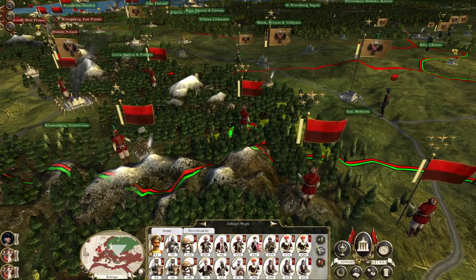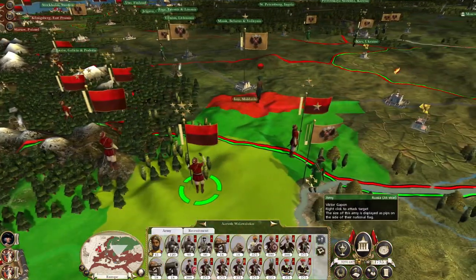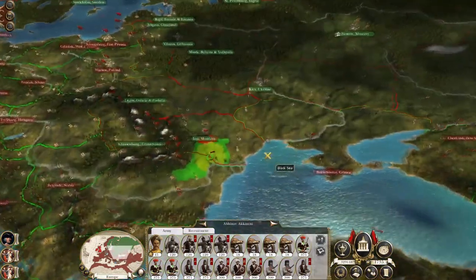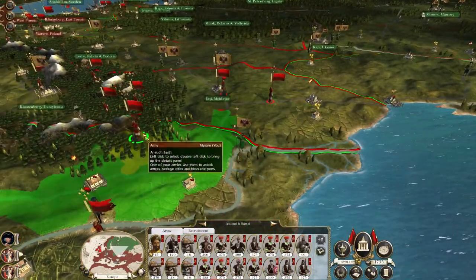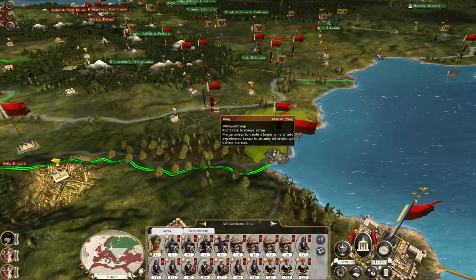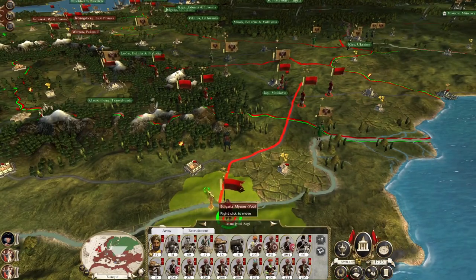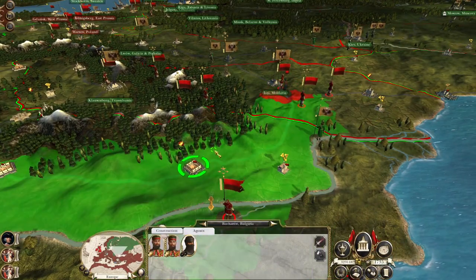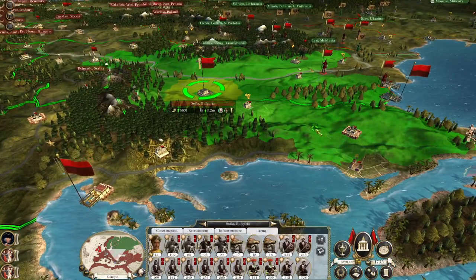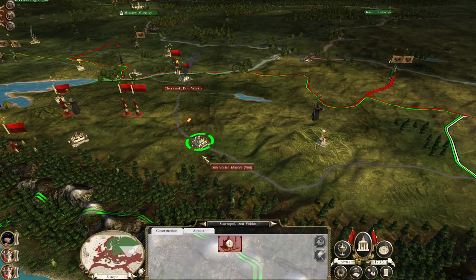We managed to defeat both those units and destroy three and a half thousand of their men. They retreated the way we wanted them to. You men replenish — you men advance. You men put Iasi under siege. You men head east — and you men head east as well. My agent is going to keep trying to kill these priests if we can't convert the population here at Sophia.